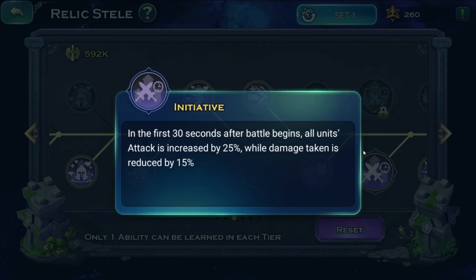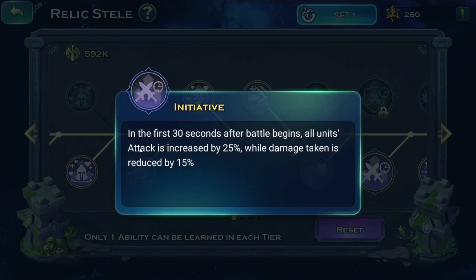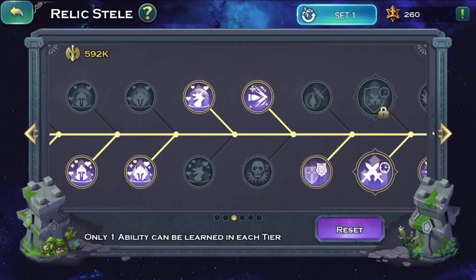Then I go for initiative. It's hard to say whether initiative or prudence is better because sometimes the battle can be won in the first 15-30 seconds, sometimes one minute. Damage taken reduced by 15 percent in the first 30 seconds could make your frontline tankier while the enemy throws abilities at you. However, after 40 seconds your frontline might actually be gone. Personally I go for initiative — it's never really failed me — but prudence is very very situational and could also win battles.